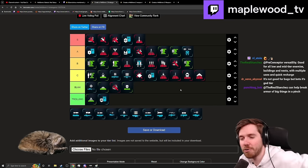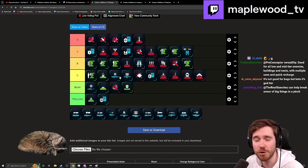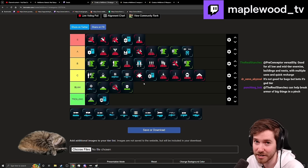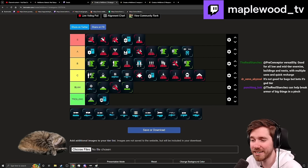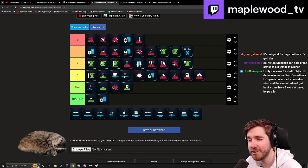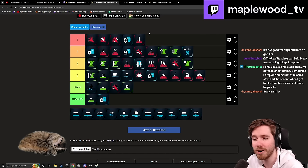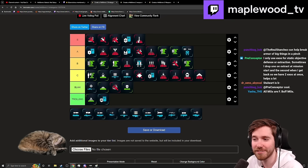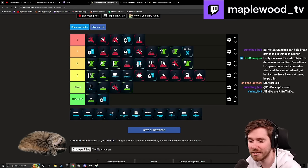The Stalwart goes in C tier, maybe C-plus. It's really just a good primary, but the Sickle has an 83-round magazine that's effectively unlimited if you let it cool down. Because the Stalwart doesn't have medium pen, it's hard to put it higher even with reload-on-the-move and a slightly better ammo economy. If you want to deal with the same things the Stalwart does, you can just bring the Rover — the Rover kills things while you do other things, more efficiently.